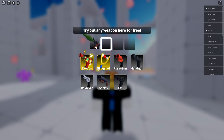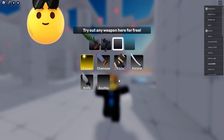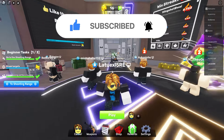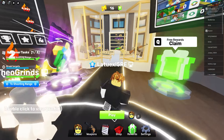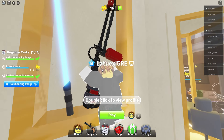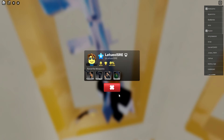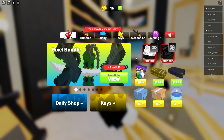You can try out any weapon in the shooting range for free. Let's test out the RPG, the Uzi, the Troll, and the Molotov real quick. That was actually cool — and I really like this new update. The flamethrower has been enhanced, that's actually really nice. Look at the rocket — is this an RPG skin? Double click. That is actually nice.